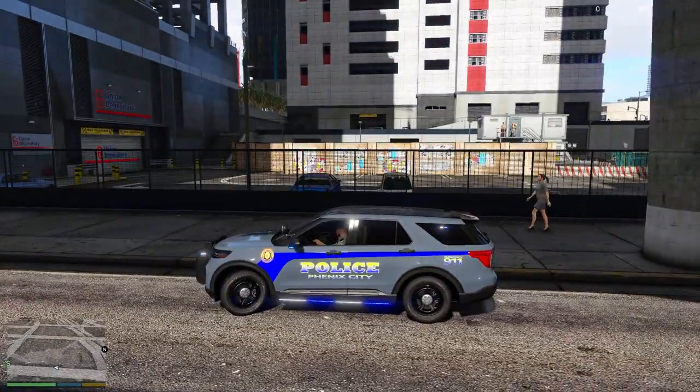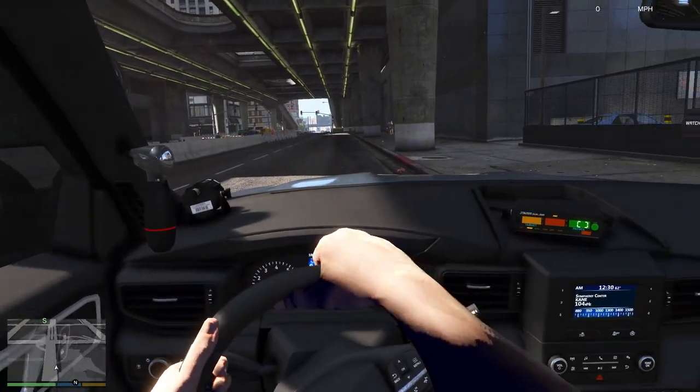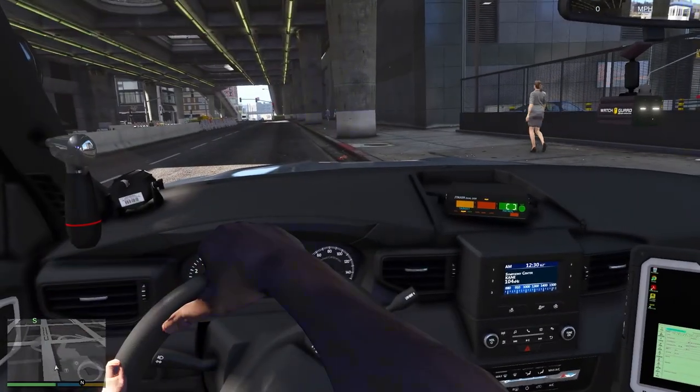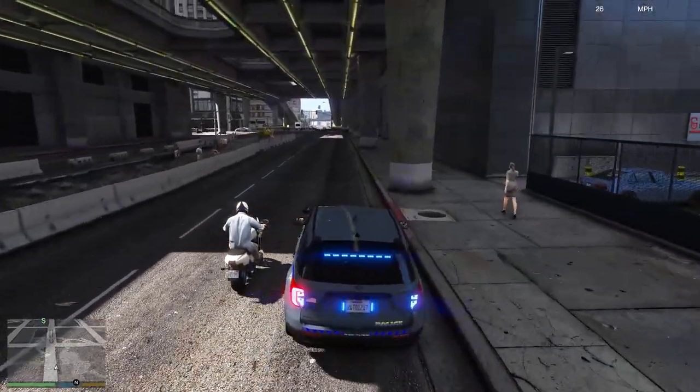Got some nice side runners — the white and blue just finishes it off nicely. It would be nice if there's a lore-friendly livery so I could use it in my LSPDFR videos. The interior looks very nice, quite high detail actually. Let's drive off a little and see what it looks like.